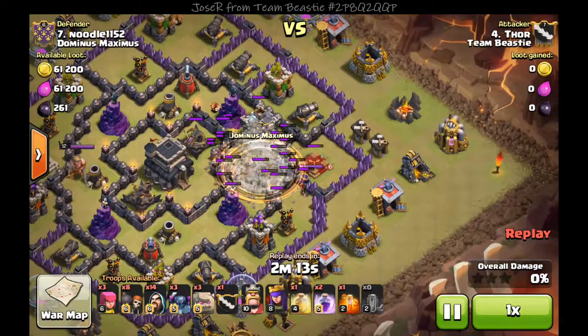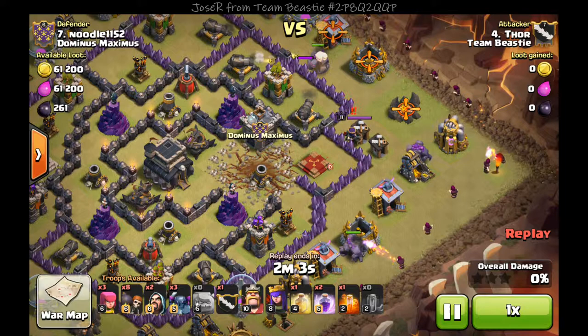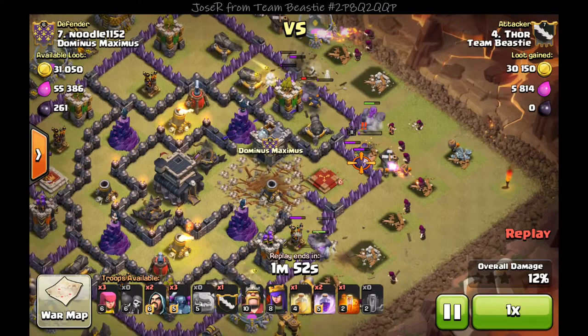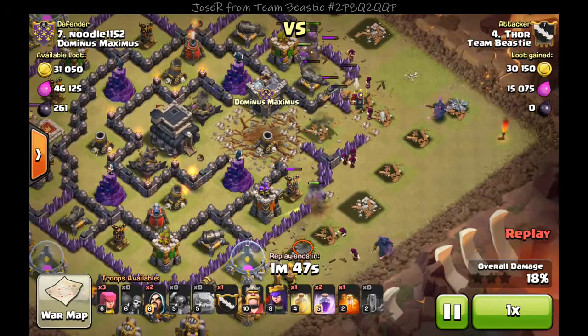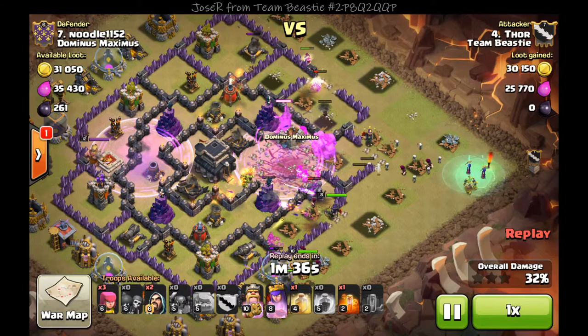I start off on the right-hand side — I always like starting where the queen is for some reason, I like taking her out first. Drop a golem, golem, golem — nice spread. I drop some wizards to back them up and clear out some structures, then drop wall breakers at the bottom, the top, and the center. I drop a PEKKA wherever I drop a golem, so for three golems I had three PEKKAs. I drop my royals and then drop my clan castle far back so they can spawn some Lava Hounds and hopefully distract some of the splash damage.